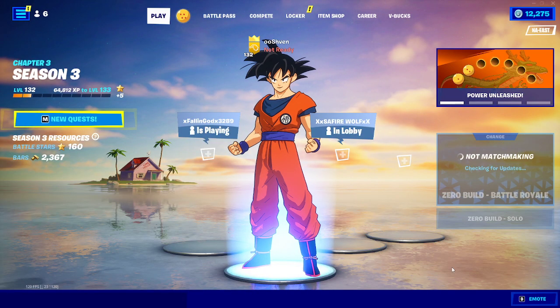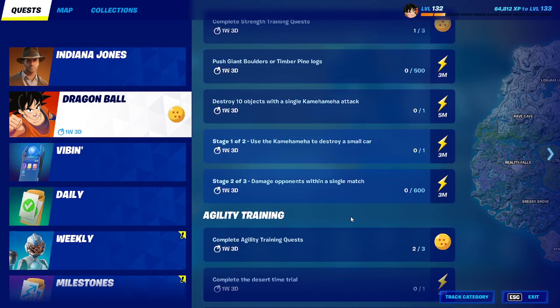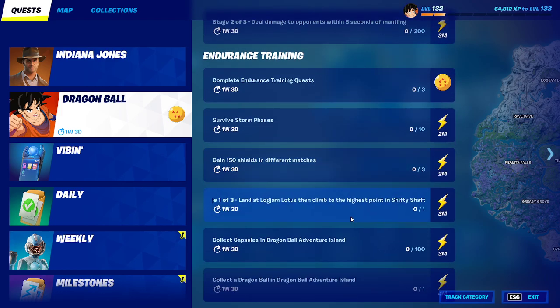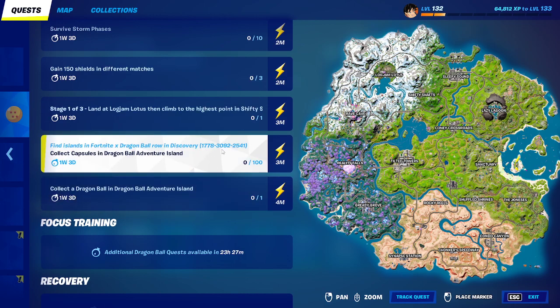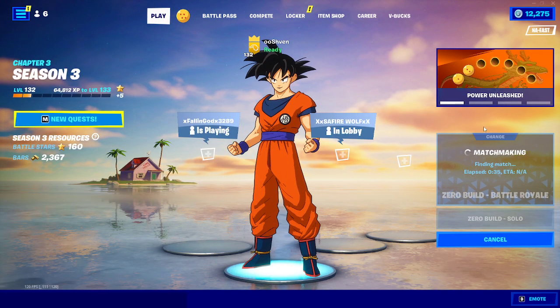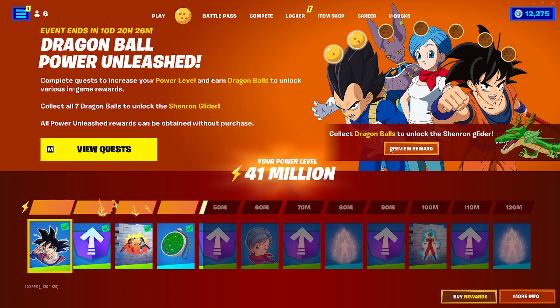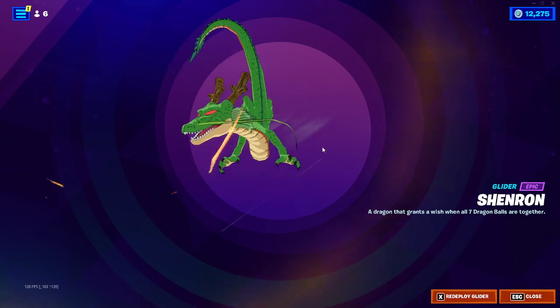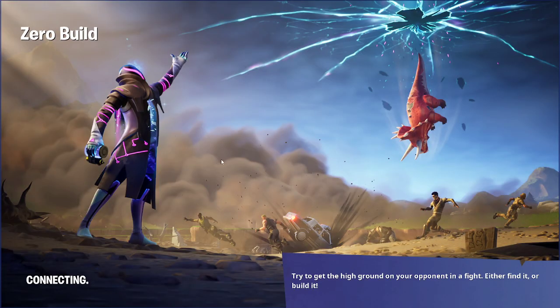The map is currently saying it's invalid. Why isn't it working? As you can see on the Endurance Training Challenges screen, the map code is clearly listed as 1778-3092-2541 for the Dragon Ball Adventure Island. The reason it's not working isn't just you — it's literally everybody having this issue in Fortnite right now.